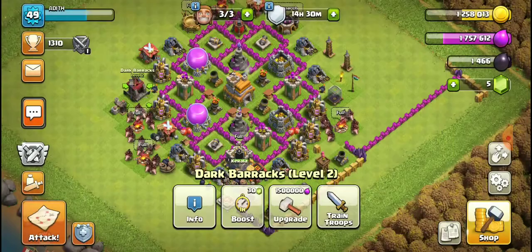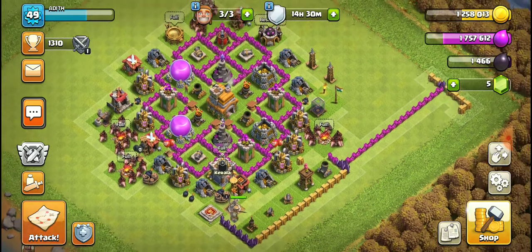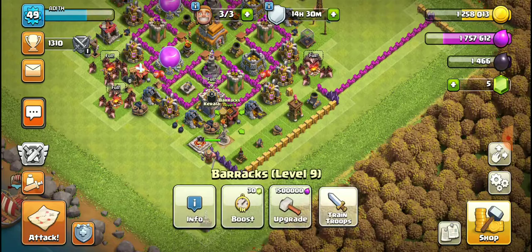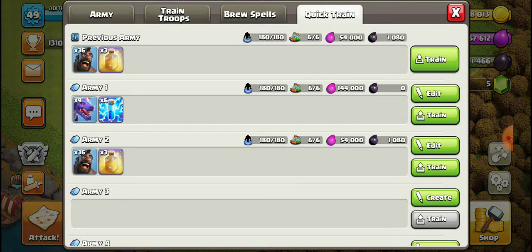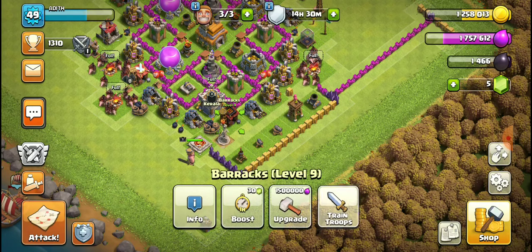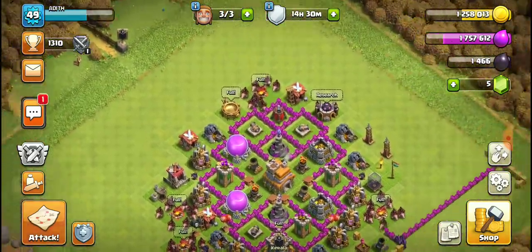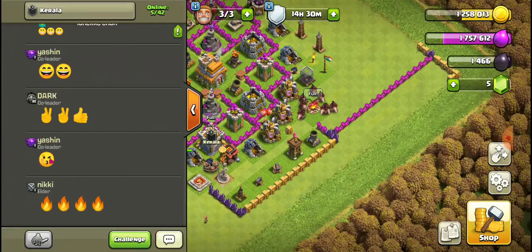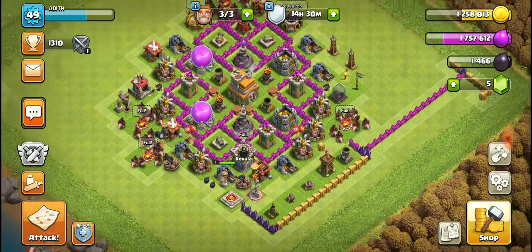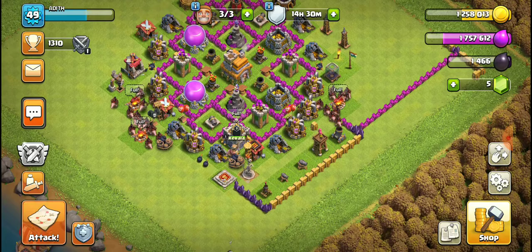The last upgrade you want to do is build the dark barracks to get the hog rider. After that, make a deck of 36 hog riders — or as many as you can — and use heal spells. My heal spell is level three, and that works very well. Now I'm going to show you attacking a Town Hall 7 with hog riders.